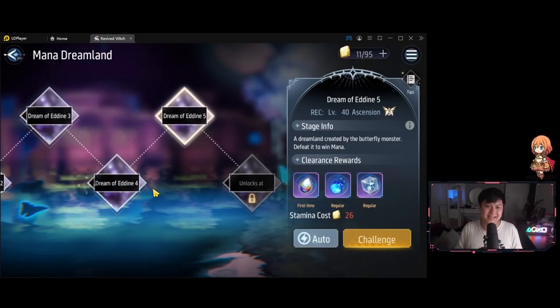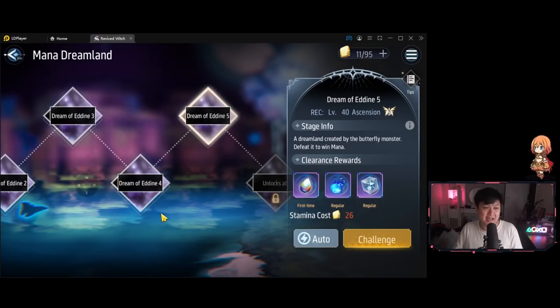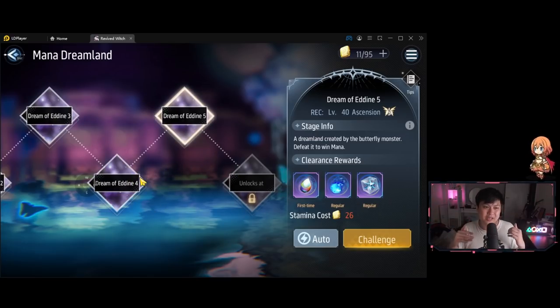Tip number 10 is to try to be as least overleveled as you can be. If you are overleveleing, it means you're spending a lot of stamina on less efficient mana stages. However, if you truly cannot push the story or content, then go into the mana stages. I've dumped stamina into Dream of Adin 3, 4, and 5, but I always try to keep it as close to the recommended as possible. The reason is you want to save your stamina for when you unlock mana 6 — so progress through the game with as few resources spent as possible, and then dump all your stamina into mana 6 when your witch hits level 20.